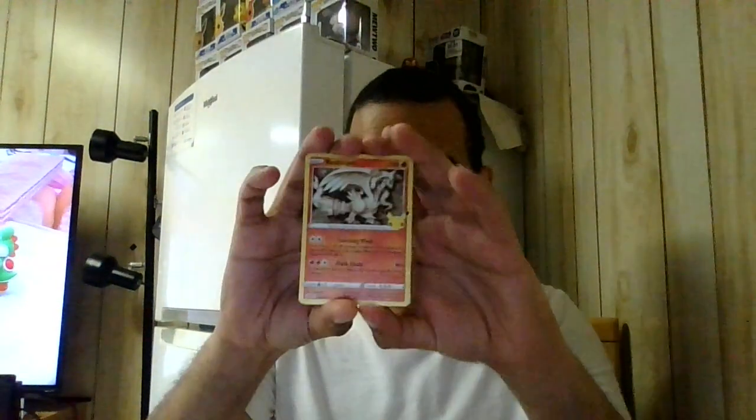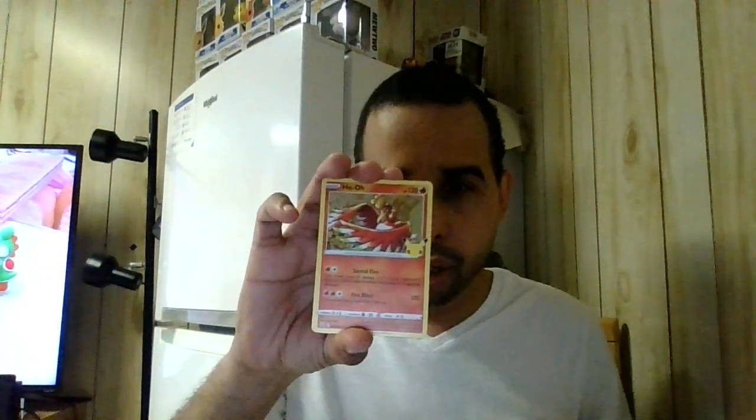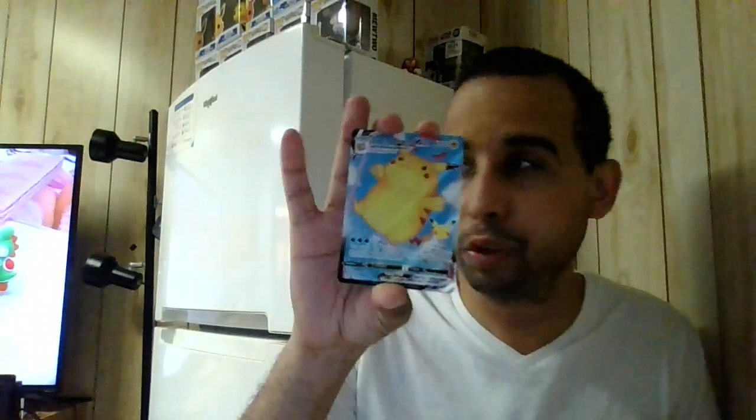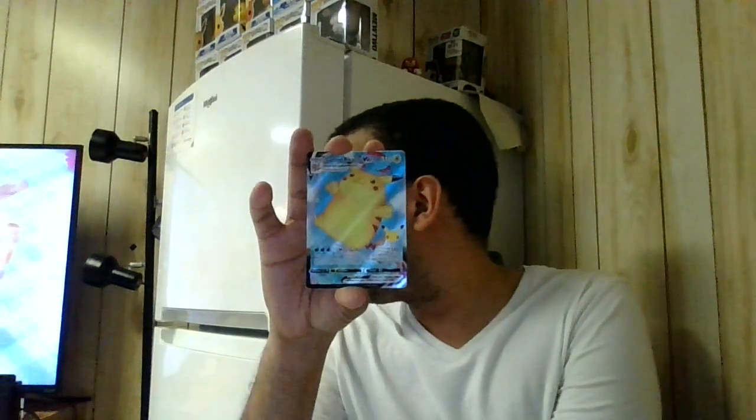Pack number four. Hope these last three packs have something. We got Reshiram. No classic card here either. Lugia. And we got the Pikachu VMAX - it's got 320 HP with the Dynamax, Lightning-type Pokemon. Big Max Pokemon with 760 damage potential if you wanted to do the damage to your bench Pokemon.